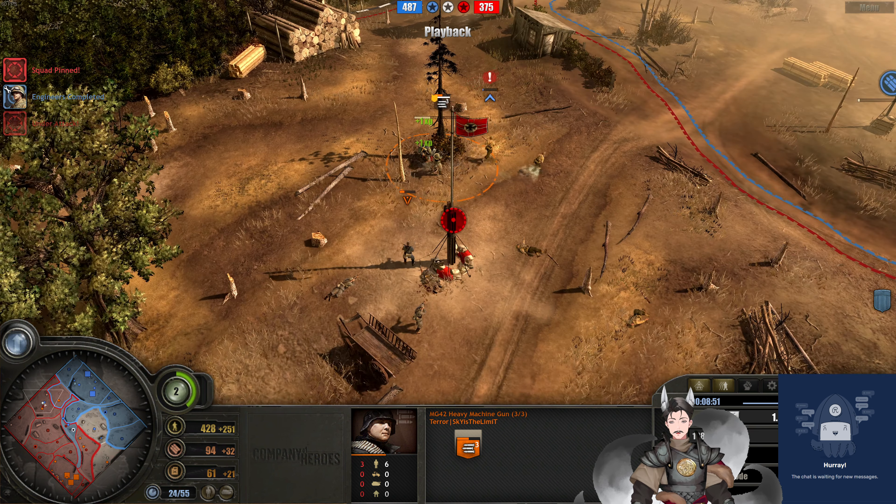Rifleman squad receiving a bit of damage there. Pioneers and engineers engaged at close range. The Volksgrenadiers gain some damage there. The rifle squad is advancing to the flank. Engineers without the flank — there is a Wehrmacht landmine there which could be spotted. That one was detected as well. Volksgrenadiers are going to fall back. The mortar wipes out a single Volksgrenadier — very, very good pick there by the US player. We've got regular Grenadiers being deployed on the field. He has two MG42s as well and really should go for support weapons veterancy.